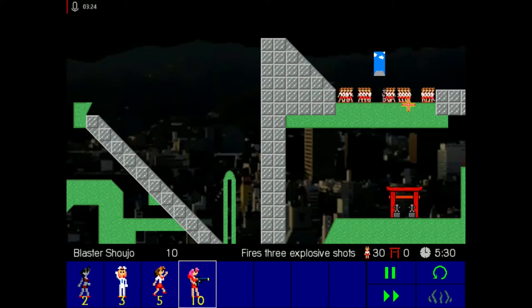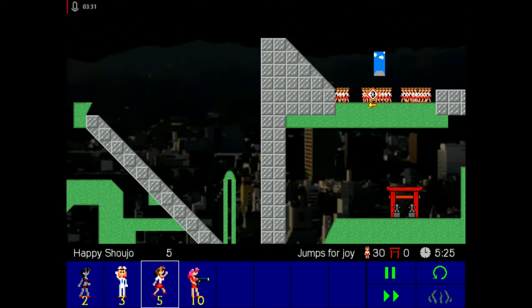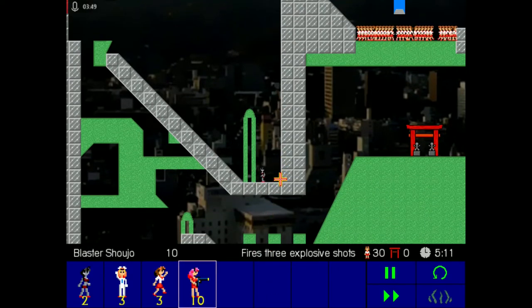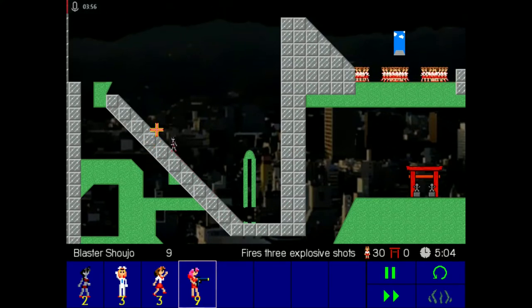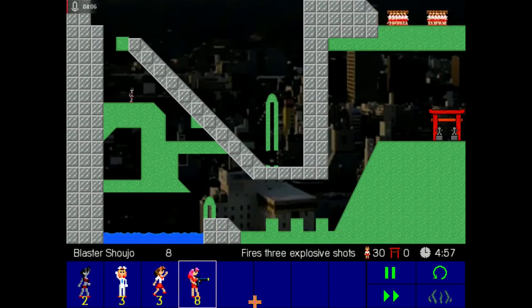I believe what you want to do here is get one down below, use the Mecha Pilot to blast this out from under them. But in order to do that, you need to get them out of this area first, so we'll start with the Android. The Happy Shoujo jumps for joy — that just leaps up and forward, so it's a good way to get them out of little traps. Notice this fall would normally be enough for them to go splat. Use the Blaster to go through there — it's very similar to the Samurai Shoujo but works at range. Then blast through here to the left, blast back to the right, and jump over the water.